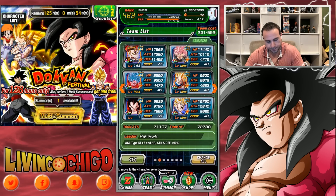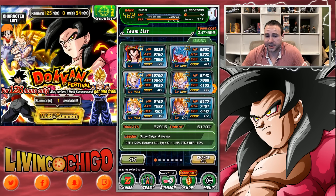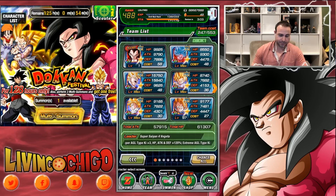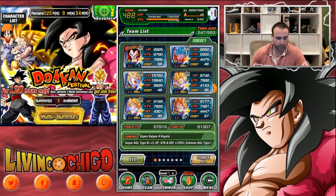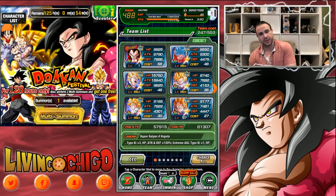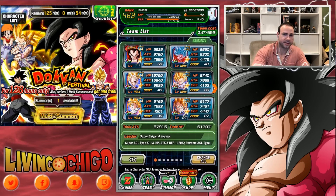For team setups, an interesting setup you can do is for Super types — this works very well for Agility types. You definitely take other allies with you to run this. I liked having a few GT characters on this team to link very well with SSJ4 Vegeta, and Super Gogeta is always solid on this team — just really good characters all around.